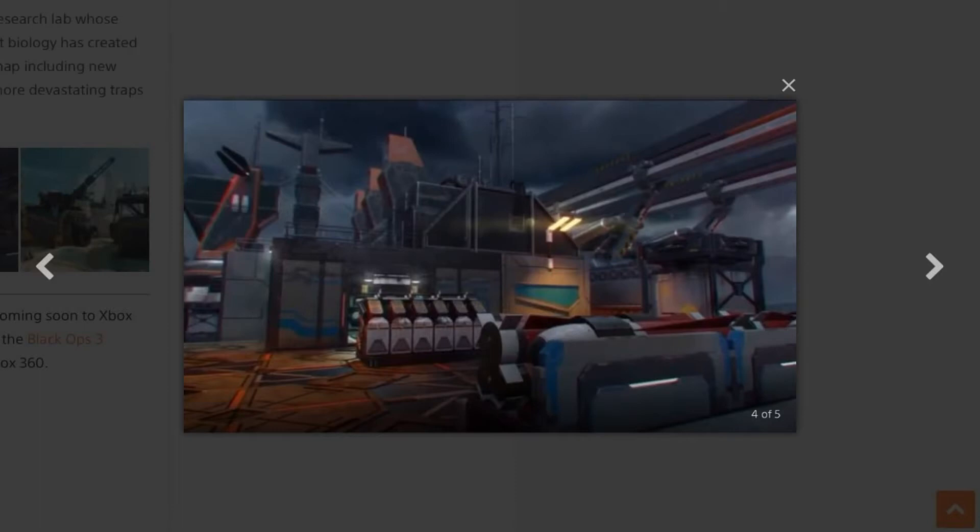The next map is called Rift. Head to the core of a harsh futuristic military complex set high above an active caldera — basically a volcano. Rift funnels intense engagements where the only way through is forward. Utilize the unique core movement opportunities to outsmart and outplay enemies as you traverse the suspended rail system.